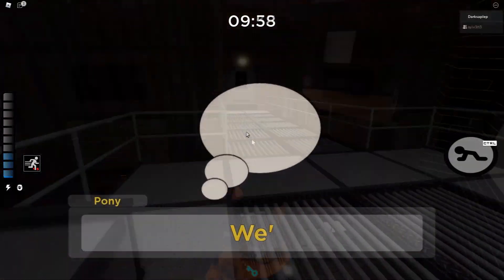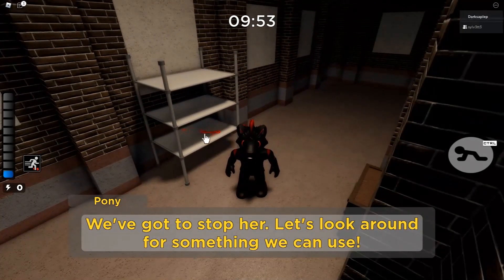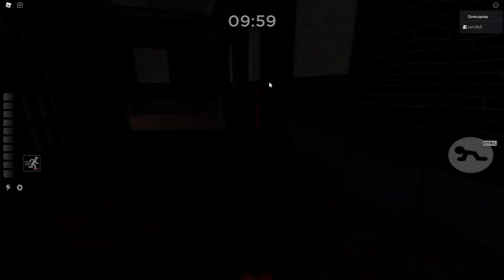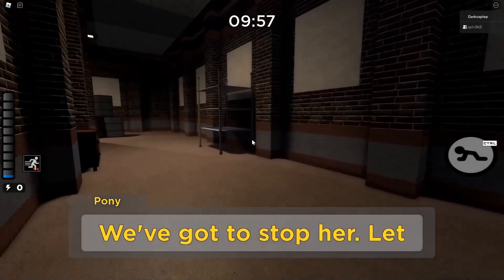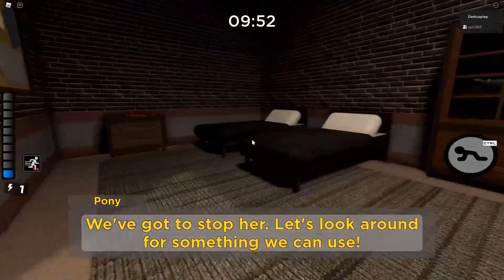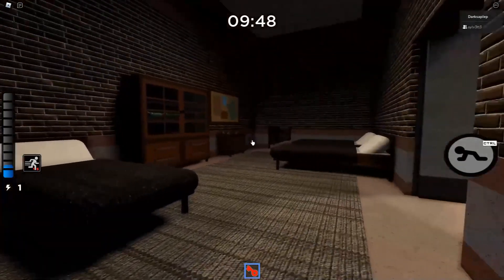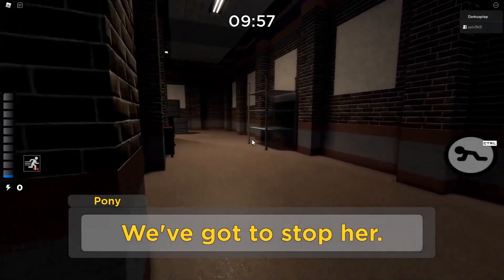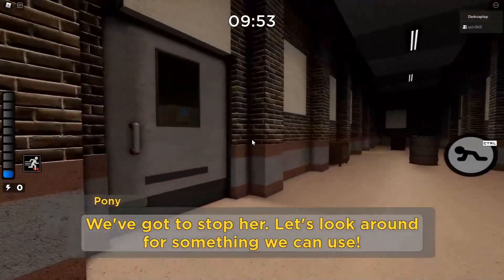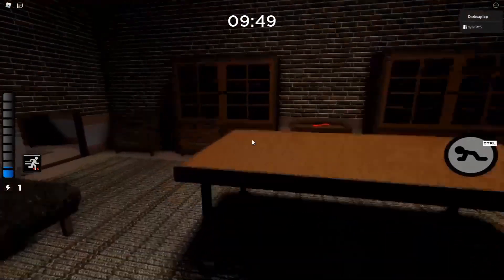I'll be starting out with the red keys. The red key has 3 spawns: the first one being right here on this shelf near the spawn. The second spawn is in the left bedroom, which is also located on the same floor where you spawn — it will be to the left on this cabinet. The third and last spawn the red key has is in the right bedroom. As soon as you enter the bedroom, it will be on the other side of the table on that cabinet.